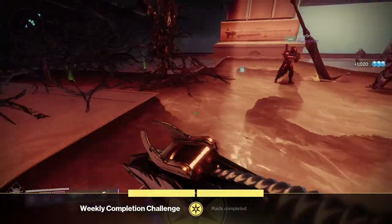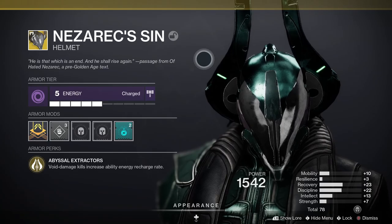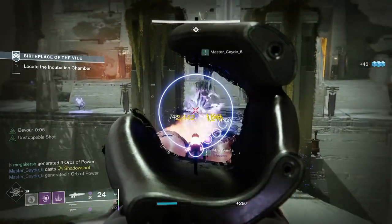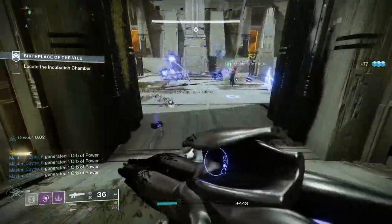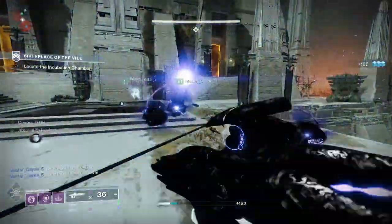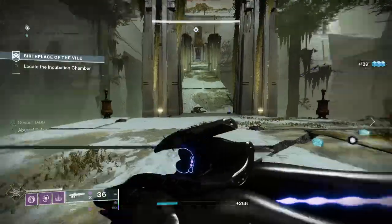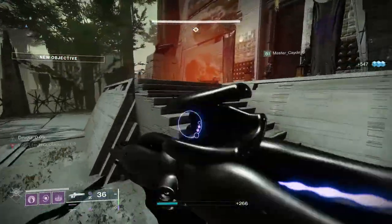Let's look at a Collective Obligation Void Warlock build. For armor, I'm using Necrotic Grip — one of the best Warlock exotic armor pieces. Looking at the subclass, the only one to use with this weapon is Void 3.0. For grenades, I'm using suppression grenades.